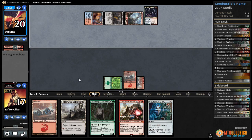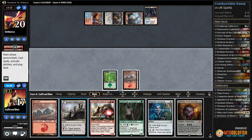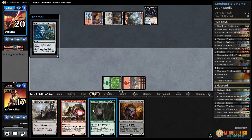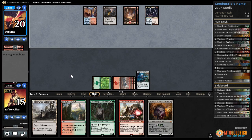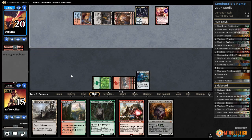There's the Fevered Visions - so we are gonna take damage off that unfortunately. Decimator in hand - let's play the mountain, play Hedron Archive, pass the turn. Take our damage. Timber Gorge - we're gonna need more green mana eventually. There's a mountain and a Chandra - that's even more damage. Down to 13.